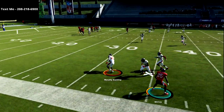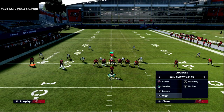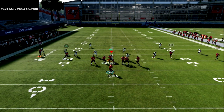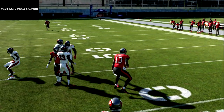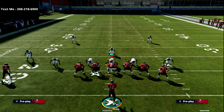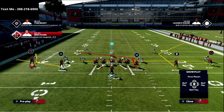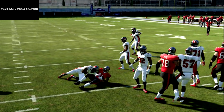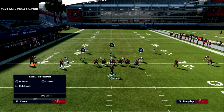Against Cover 3, the corner route will get stopped because the outside third defender reads it. However, if your opponent runs a lot of Cover 3, you can go to the halfback sluggo play — send three people on routes and you can absolutely kill Cover 3, hitting the guy going vertical over the middle. That circle route is incredibly effective against both man and zone coverage.